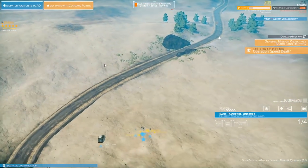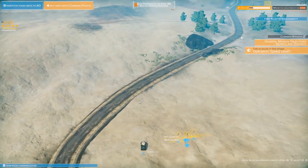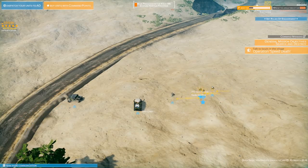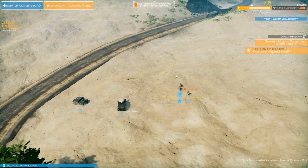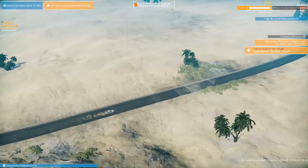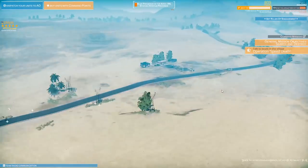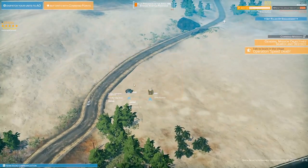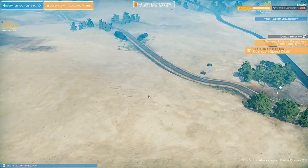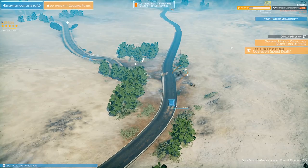We'll reestablish trust by going into the village, setting up checkpoints and making things better with everyone. We need the basic transport vehicle for CAS evac if we get wounded. I'm going to try to flank the village rather than attacking head on. Let's get the troops inside the vehicles - we should be setting up patrols but we need more troops to do that.